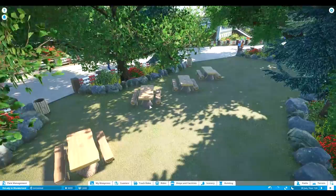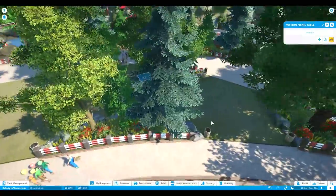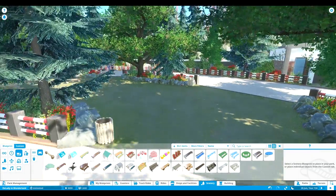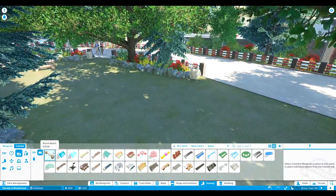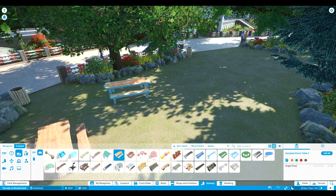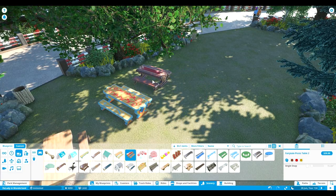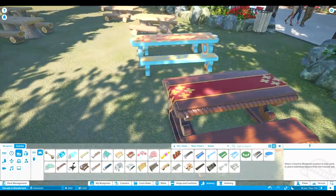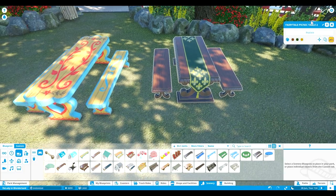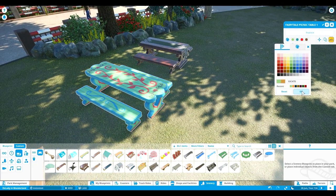I just wanted to place these over here, but let me show you guys which ones we have. Let's delete a few and open the scenery. I'm just super hyped to look at this. So we got the fairy tale picnic bench and we got another fairy tale which is totally amazing, especially for inside of a restaurant. I totally love them, and you can recolor these in every color you want. That's so amazing.